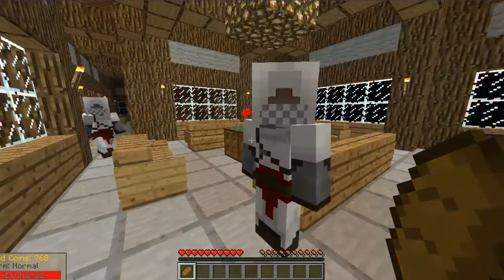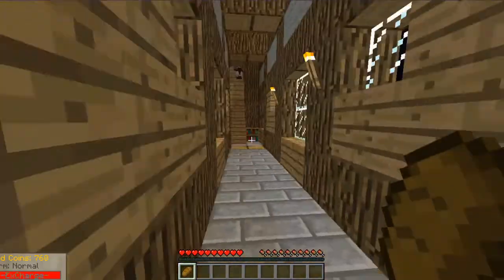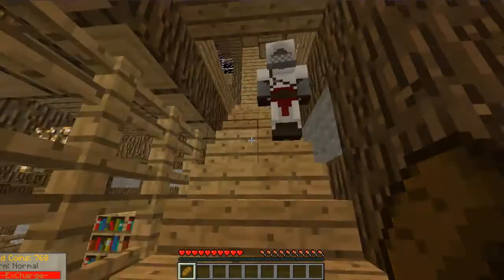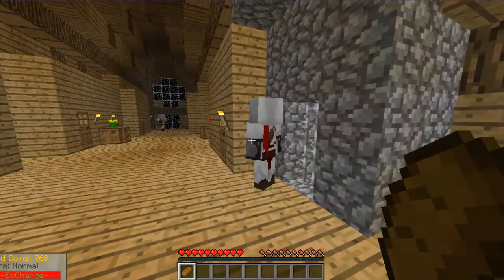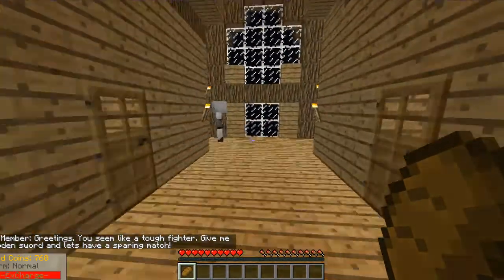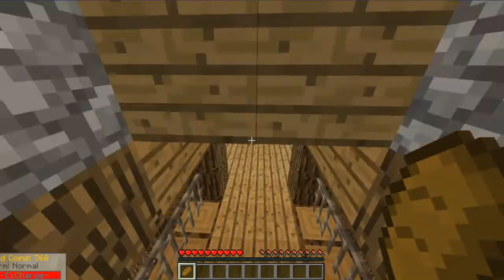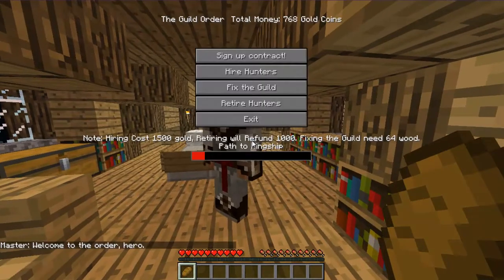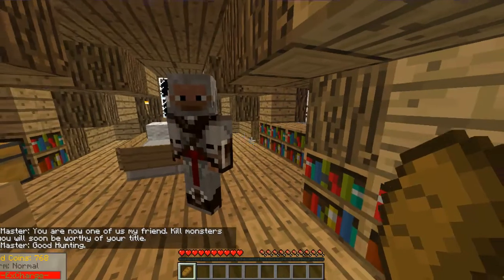I'm just trying to find the guild master — he's a sneaky one, I can't find him. Oh, here it is! Here he is. What you want to do is you want to sign up the contract and hire hunters. Oh wait, I haven't got enough gold.